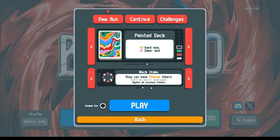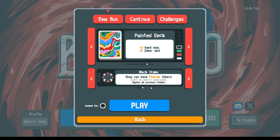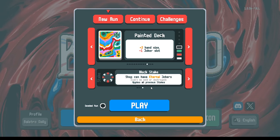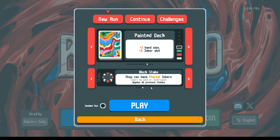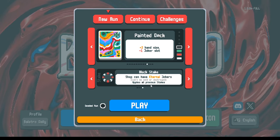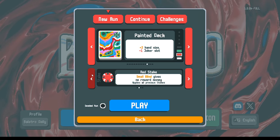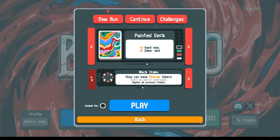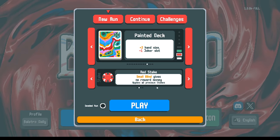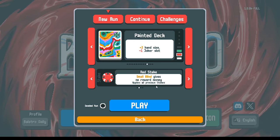If you haven't experimented with this yet, it comes out to about one-third — so about one in three jokers are Eternal. If they're Eternal and you can't sell them, that joker is essentially a blank. Think about it that way: when shopping, about one-third of jokers are going to be blanks you can't buy. These stakes are also stacking on top of each other. Previously we demonstrated the Red Stake — it makes you start with three less dollars, that's it.